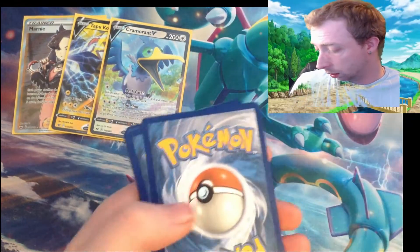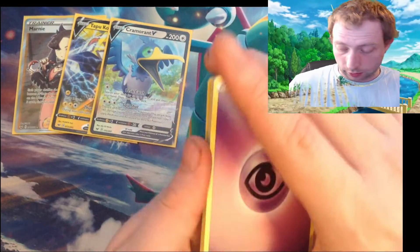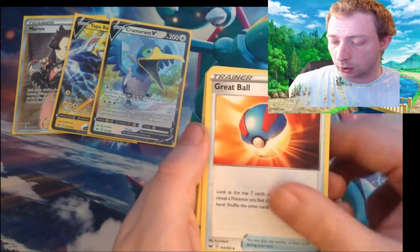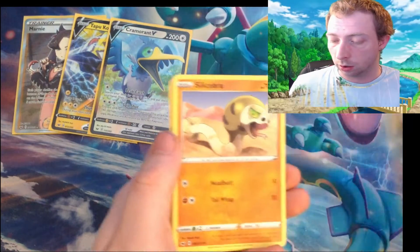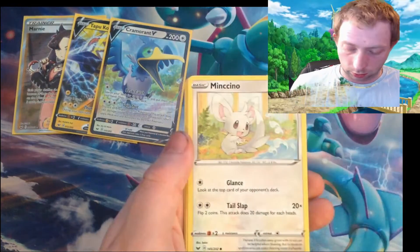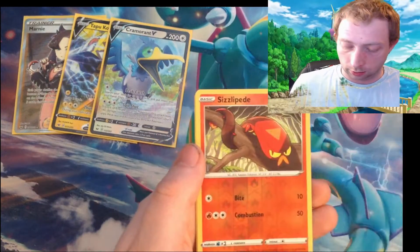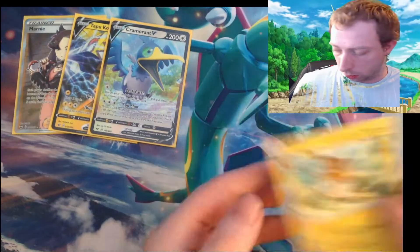The last normal pack is green, and then we've got the lucky pack to see if we get the Zacian. Psychic energy, Hitmonchan, Great Ball, Galarian Leon, Croagunk, Silicobra, Minccino, Morpeko, Wynaut, Sizzlipede reverse and Raihan.